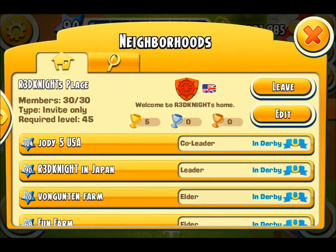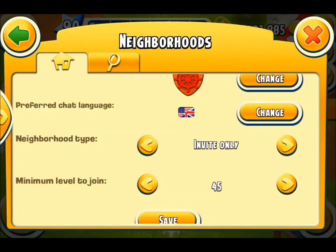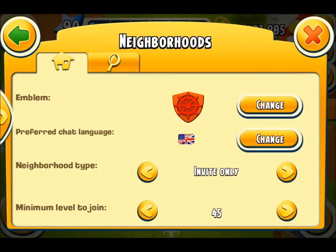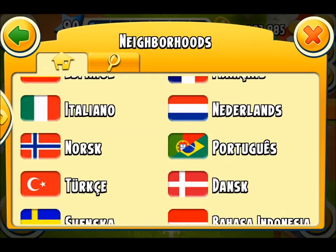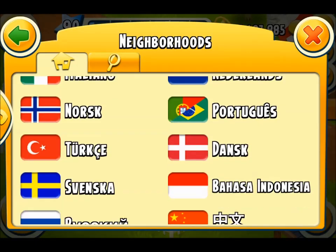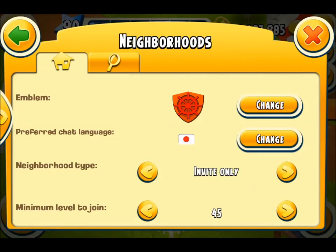Now what is this flag? If I open up my group settings it will show me that I have a preferred chat language option. You can change this depending on the nationality of your group. So for example if you're Spanish you can choose Español, Italiano, Portuguese, or Japanese — the choice is yours.